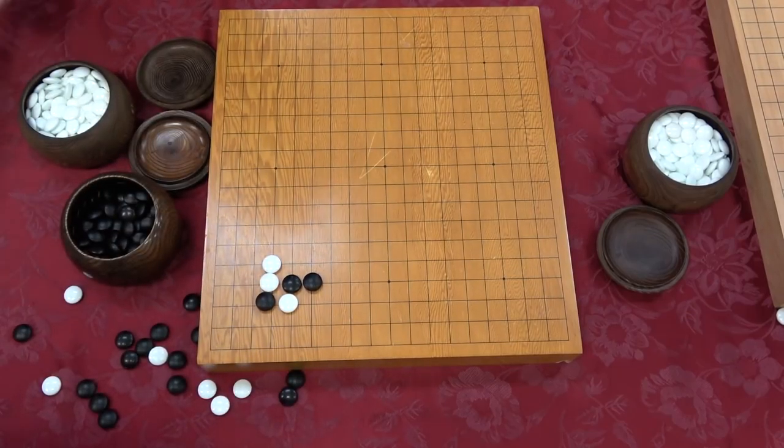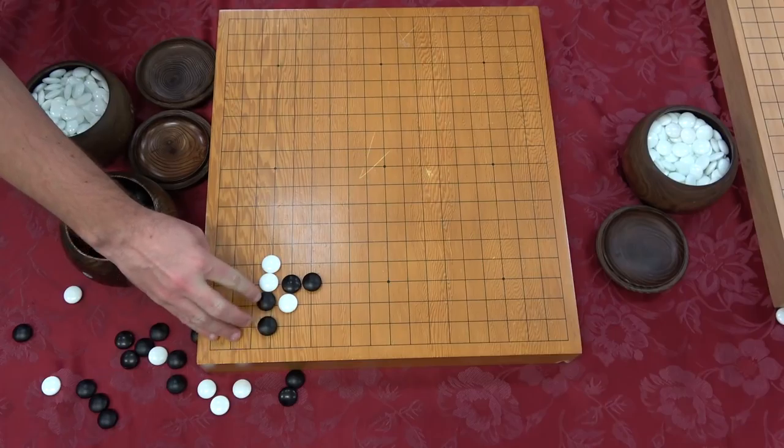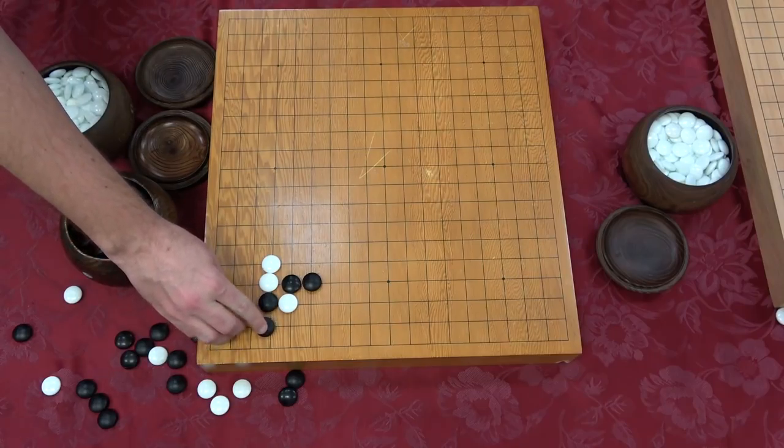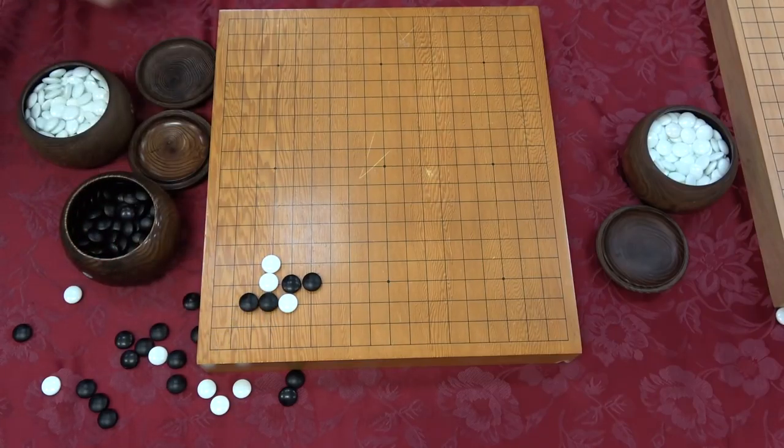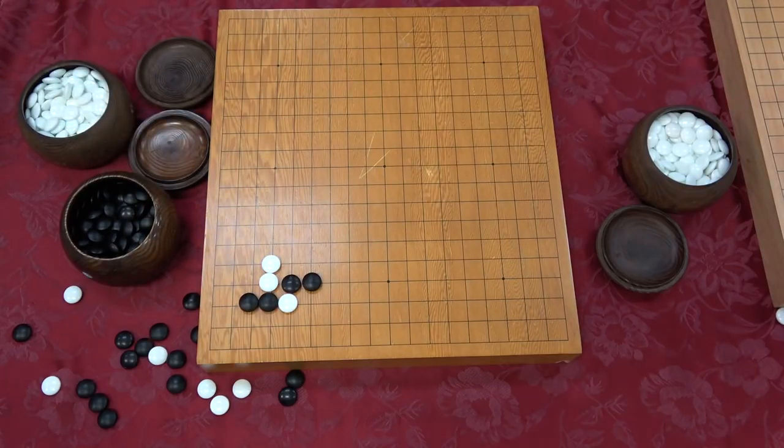Or be obviously less terrible. The move that almost certainly works just fine is this - not as good. And then the more ambitious one - this is the one that we like. This is the move you need to play. This has to be where your go heart is.